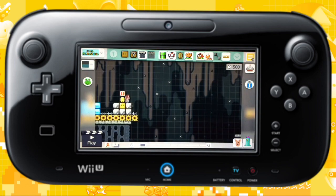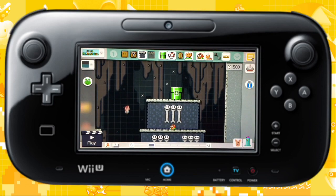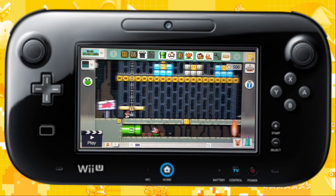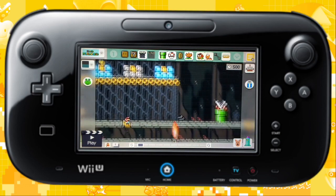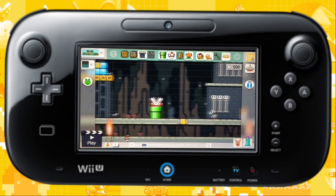In this level there are many sections, and in order to enter these different sections you need a specific item. That specific item will help you get another item, and that item will help you get another item, and so on until you find the final item needed to enter the final area. This level is pretty difficult — even I have trouble beating it sometimes.